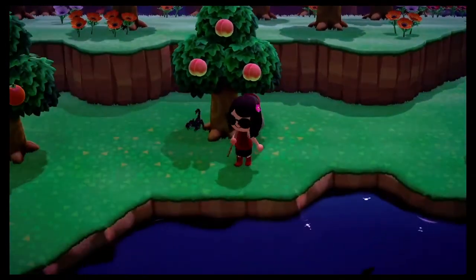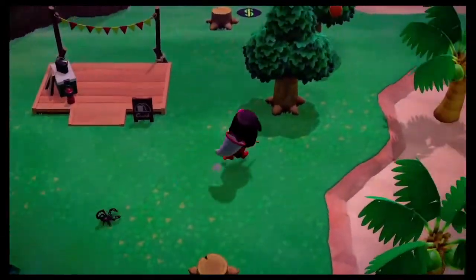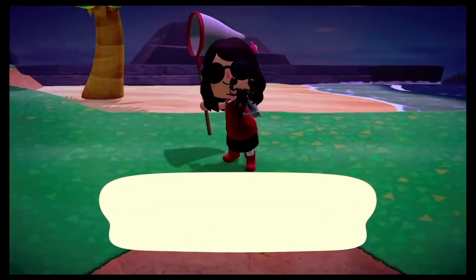By the way, I'm playing my fiance's profile and it starts chasing me. And by this point she's screaming — she's so afraid of them. But create your distance, smack them, and you'll get them every time.